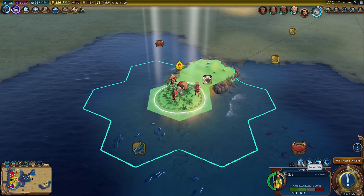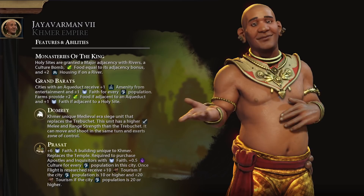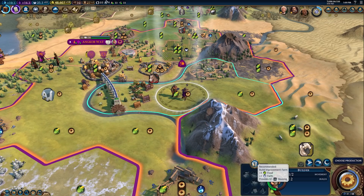Cities not on Spain's home continent receive increased production towards districts and a free builder when founded. Khmer now provides bonus faith per population and bonus amenities for cities with aqueducts. Their farms provide additional food when adjacent to an aqueduct, and now additional faith when adjacent to a holy site.